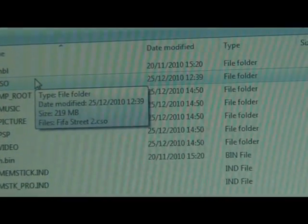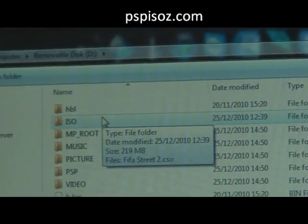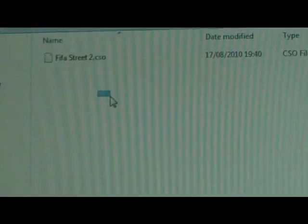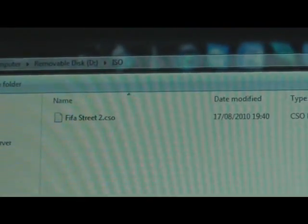In order to play ISOs, you need to make an ISO folder in the root of your memory stick. To download ISO games, go to the website pspiso-z.com and put all your ISOs there. I've already put FIFA there.